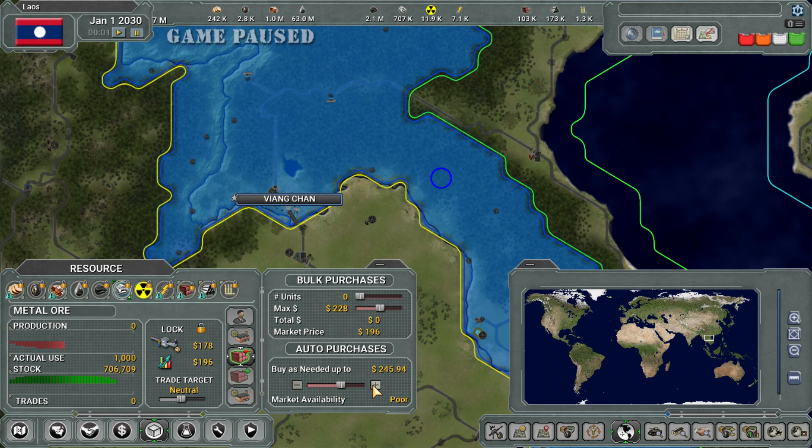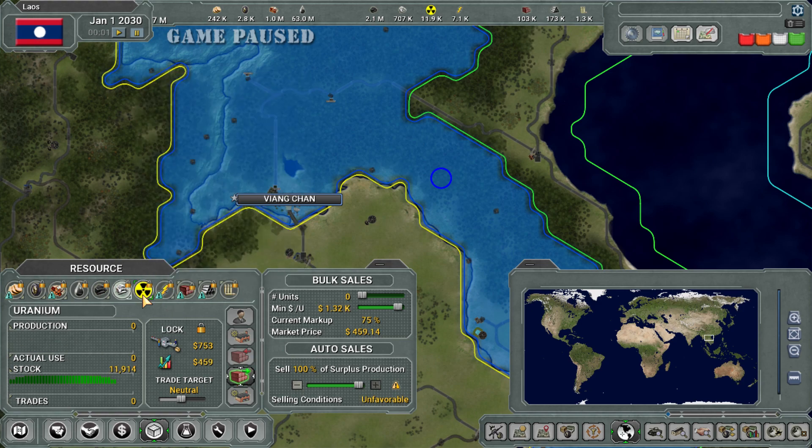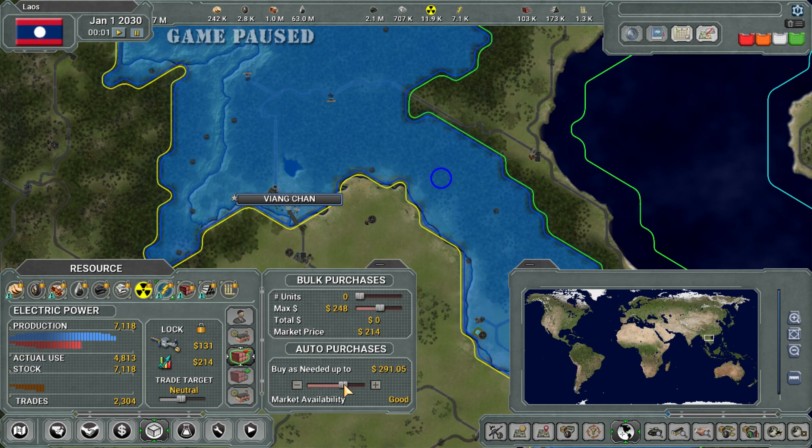This is important. Electricity: from what I understand, it doesn't seem to store over — it doesn't seem to keep. So if you have an excess of electricity, just go ahead and sell it. Consumer goods, industrial goods — I'm not selling industrial goods. If I need some I will get some, because the AI will sometimes set an obscene purchase price to make sure you get some, and then nations will sell to you because you're willing to pay a lot more. Don't do that.